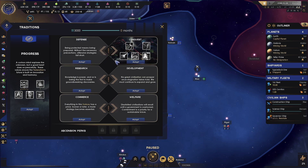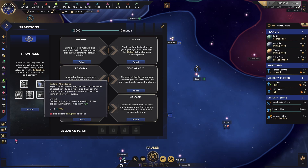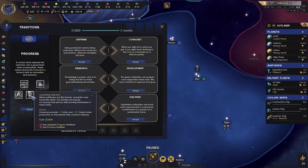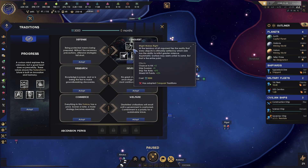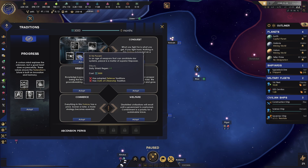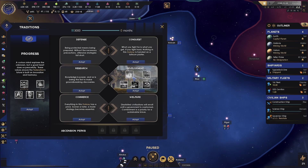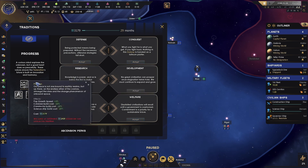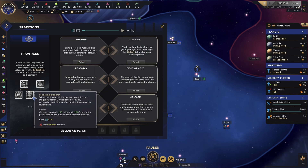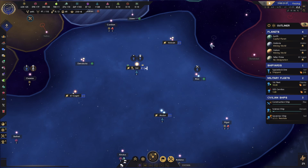We have to choose carefully — they'll go fairly quickly at first then slow down drastically, and eventually we'll be able to get ascension perks but only if you get all five in one tree. The default federation tradition gives us population growth, colonizer build cost, constructor build cost, and science ship build cost — that's pretty useful early on. This one also gives us some administrative capacity. All of the ones tailored to a specific faction are really good. Conquest is nice if you think you're going to be in a lot of wars; defense can be good if you're playing more defensively. We're going to go ahead and start with the unique federation one, and we'll pick the Pioneers one the next time we get a chance.